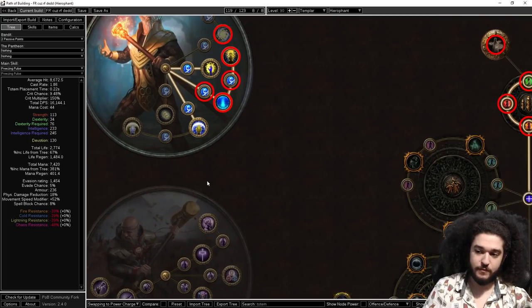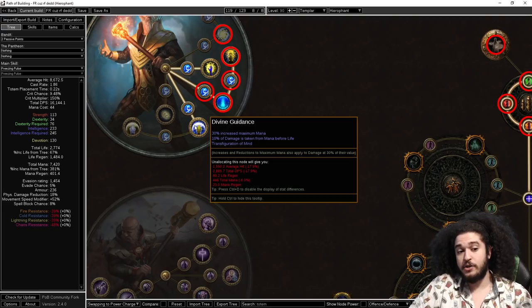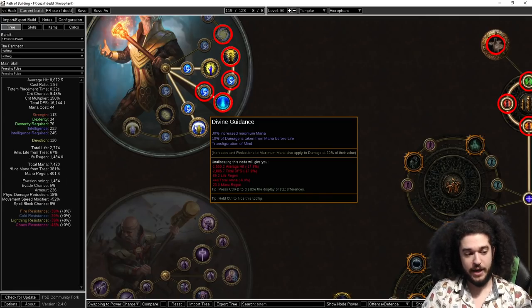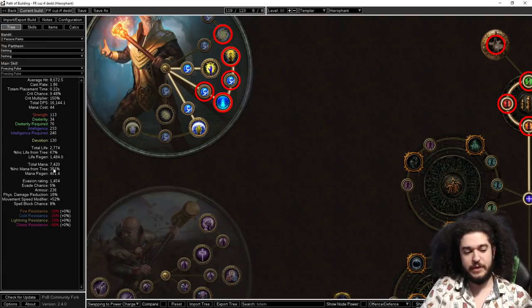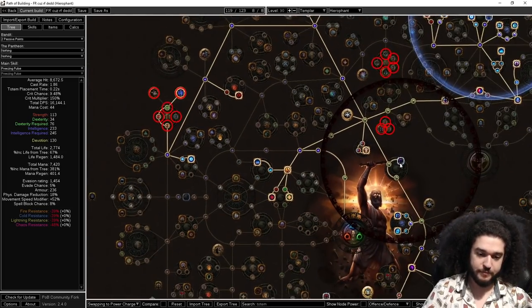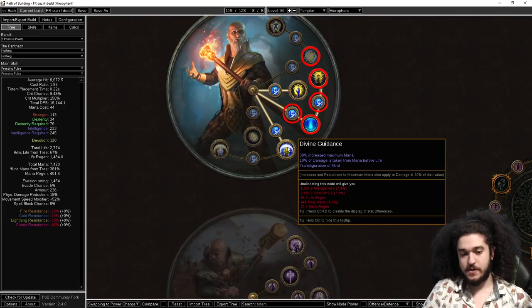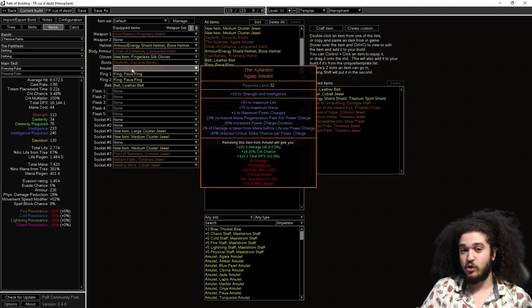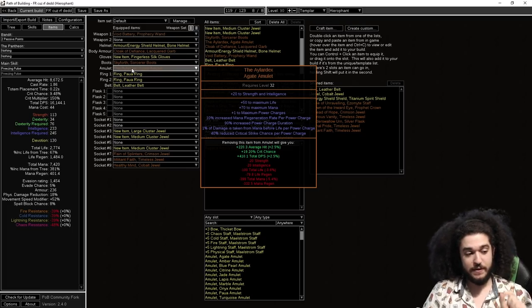This is where Mind Over Matter comes in. As a Hierophant, we're going to mana stack. Stacking mana isn't nerfed — it's Arcane Surge and Archmage that got hit. Divine Guidance gives us Transfiguration of Mind for global damage scaling off mana — about 130%, still good for a two-pointer. More importantly, 10% damage taken from mana before life. Hierophant with Mind Over Matter plus Divine Guidance is 40% MOM. With Cloak of Defiance: 50%. With Watcher's Eye for Clarity: 60%. With ten power charges via Irladex: 70% Mind Over Matter conversion. At 70% MOM, 3,000 life and stacked mana gives you 8,000+ effective life easily.